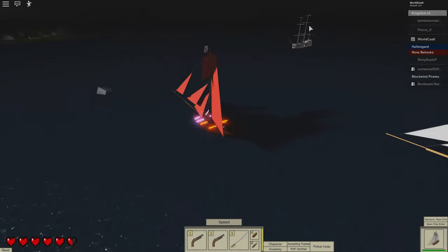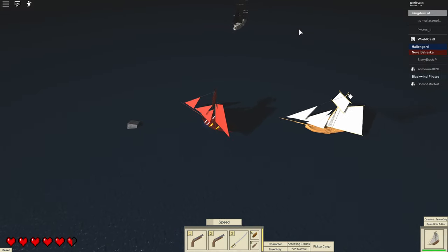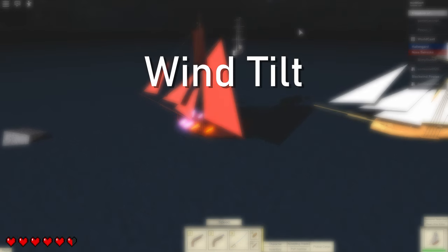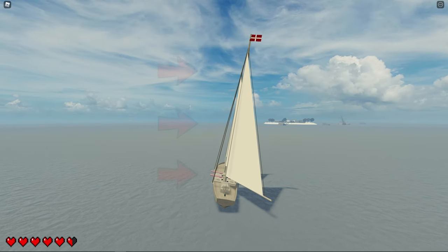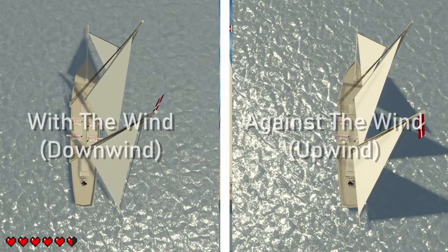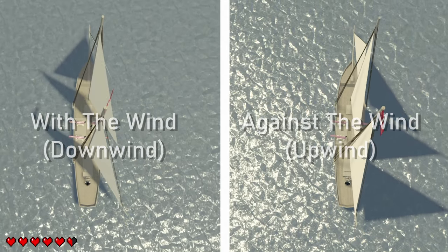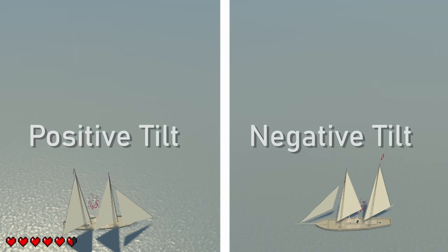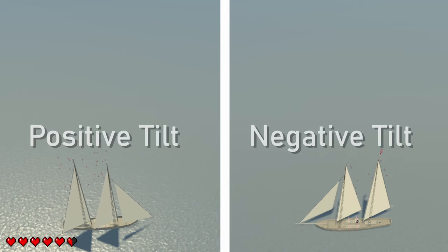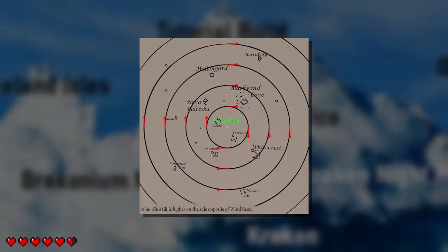The way sailships move in the game has more complexity than what it seems. Wind mechanics can be split into two parts: wind tilt and wind route. Wind tilt is the system where it determines how much your ship rocks with or against the wind. Wind route is the wind direction that will calculate how fast or slow your vessels with sails will go. This system is much more complex and deserves a separate video, but all you need to know is that wind tilt rocks your ship and the entire wind route goes around the map in a clockwise circle.